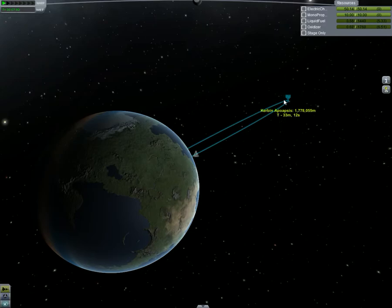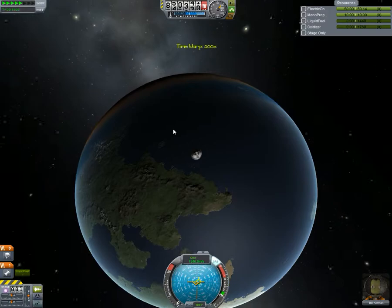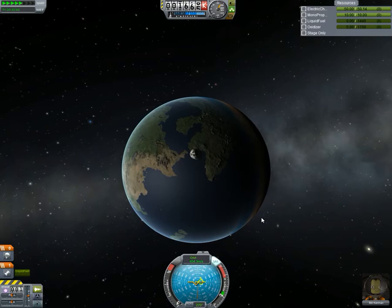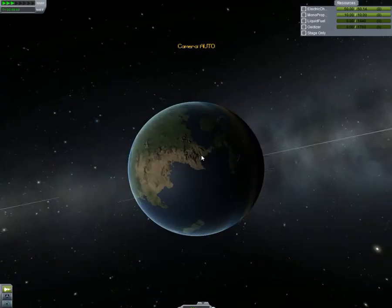And we're just gonna fly, fly, fly away. Speed up the simulation. You should see it start to rotate underneath us — is everything going counter-clockwise? Lovely. What was our highest point? 1,800,000 — that's pretty good. Not quite far enough to get to our moon; we need 11 million for that. But hey, that's alright.